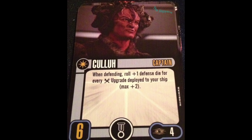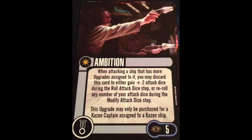His elite talent is Ambition. When attacking a ship that has more upgrades assigned to it, you may discard this card to either gain plus two attack dice or re-roll any of your attack dice. The timing is important — you gain the dice in the roll attack dice step or re-roll in the modify attack dice step. But Ambition with the named ability creates really interesting synergy: four base plus two for the named ability plus two for Ambition — we're at eight — and we can still take battle stations because none of this is an action. That's a really good alpha strike. Eight with battle stations at range three, 180-degree shot? I'll take that.